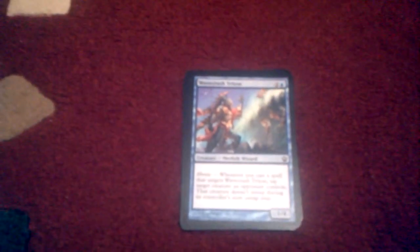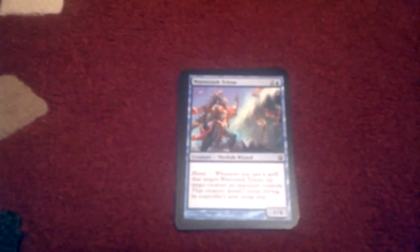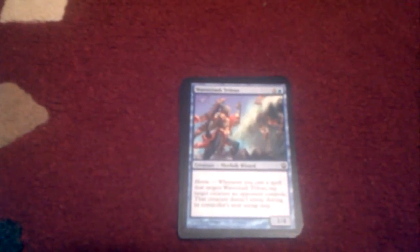Our next card is the Wavecrash Triton. He is three to bring out — two of anything and one island. He is heroic, so when you cast a spell that targets Wavecrash Triton, tap target creature an opponent controls, which doesn't untap during its controller's next untap step. Good defense for Wavecrash Triton.